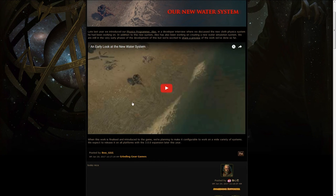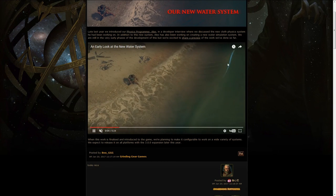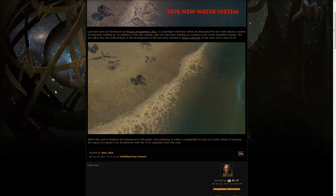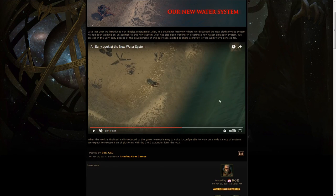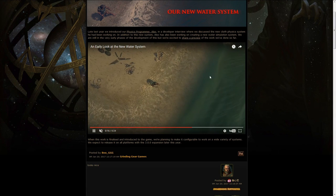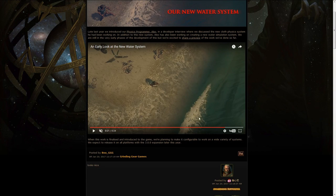We got another news to look at, and it's about the new water system that GGG is preparing. It's a simulation system, and you can see there's a little wave coming in — it looks pretty good, definitely better than the one we have right now. However, I think water in Path of Exile still has a very long way to go, so I'll wait my judgment on this for when I see it. The only water that looks good in the game right now is the flowing one, like in the aqueduct and the underground river map — that water is really good. This one here is okayish, but hopefully with the new system it will look a lot better, and it's still an improvement so I'm not going to complain.